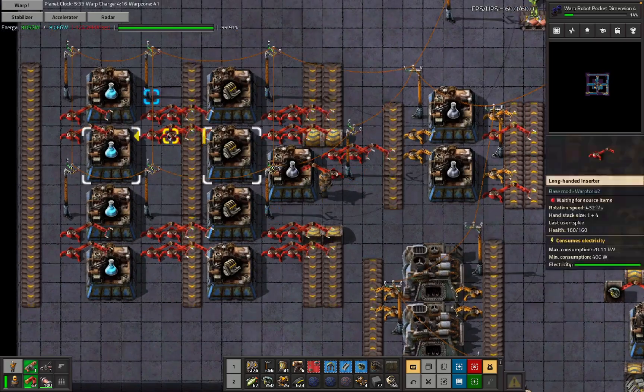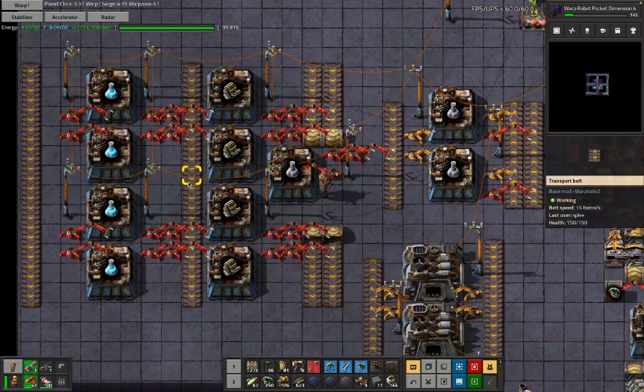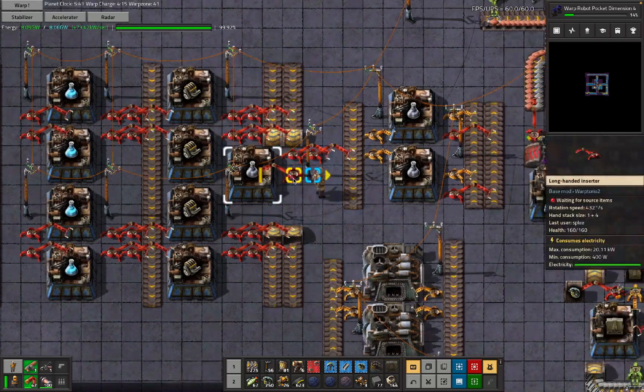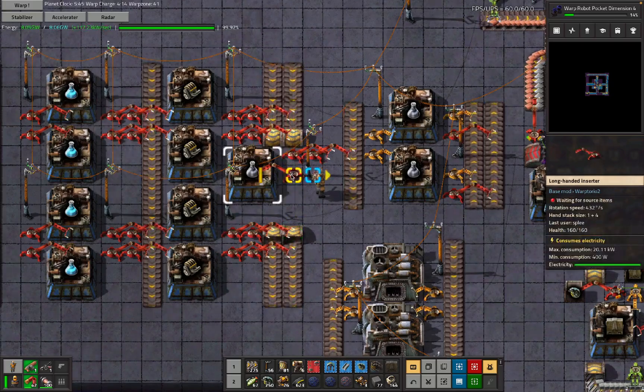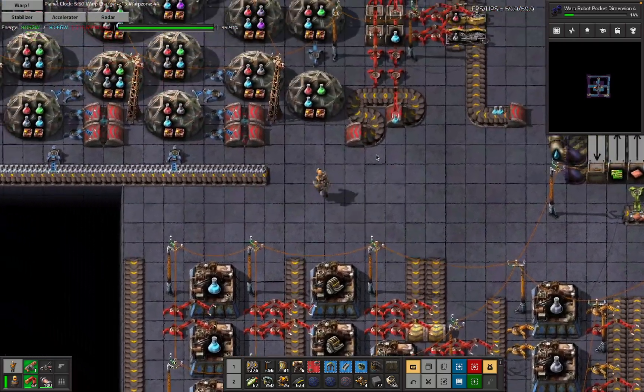An empty tile has no jobs — sad tile. This tile has one job: it's an inserter. This tile has one job: it's moving items through the build. This tile has two jobs: it's an inserter, and it's also moving items through the build. So if we're trying to get stuff done in as small a space as possible, having tiles with multiple jobs — that's pretty good.